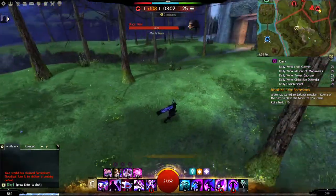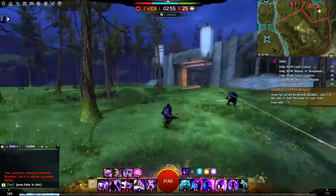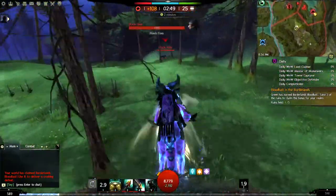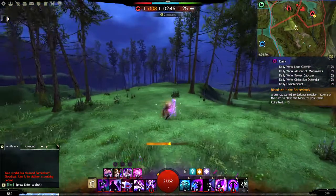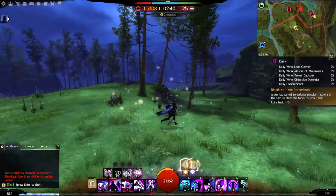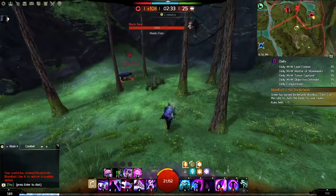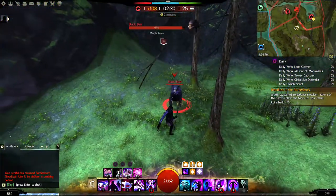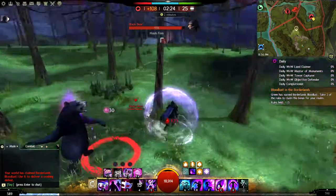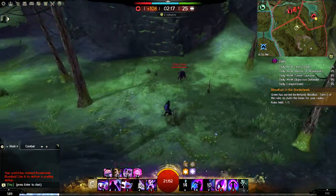If you want to blind an opponent you can literally just teleport to them. For a back-to-back blind, rush advance and wait for the first attack. We'll do it again — blind, they miss once; blind again, they miss twice. It's a slow attack pattern here but you see the point: that's back-to-back blinds.